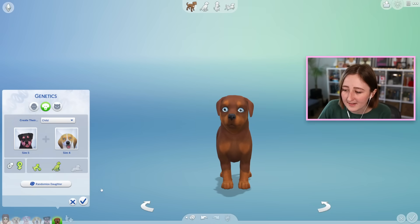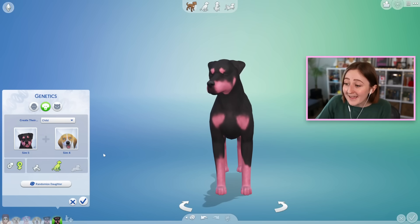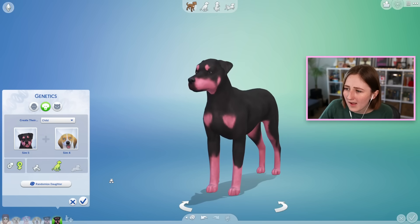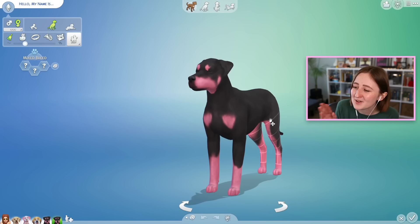I'm gonna breed these two together to get our Gen 3 dog. Pink! It actually looks a lot like the... see, it's so different! This is the thing - the genetics make no sense. When you have a litter of puppies in The Sims, you'll get three dogs that look completely different from each other.